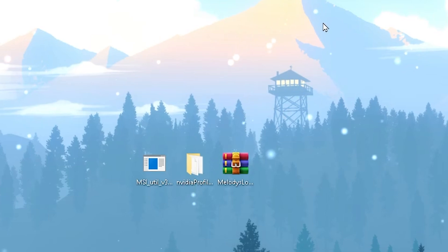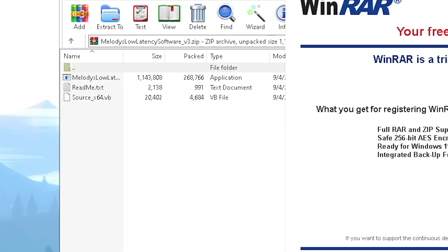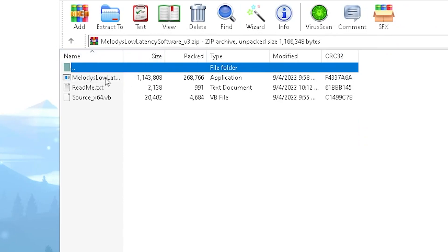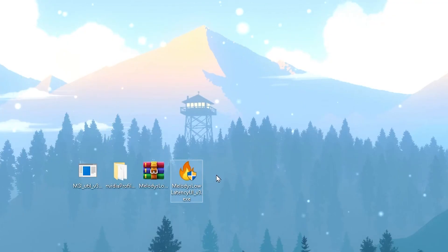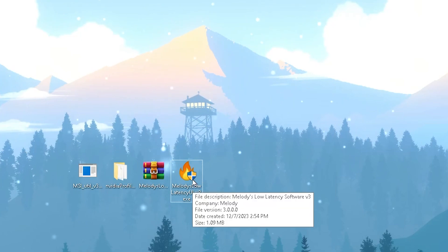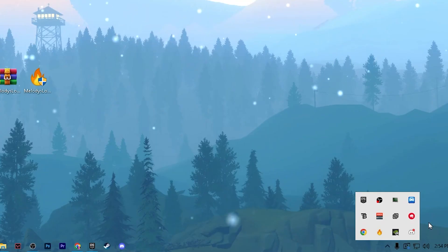Next we have Melody Low Latency software. Open the .dll file on your PC — this helps reduce the input delay of your mouse and keyboard while playing Fortnite Chapter 5. It's a brand new and underrated application. Double-click to open the file. You'll find an option to enable or disable latency mode — turn on the settings and it will enable both options. Then click Minimize and it will keep running in the background. Make sure to run this before launching Fortnite.